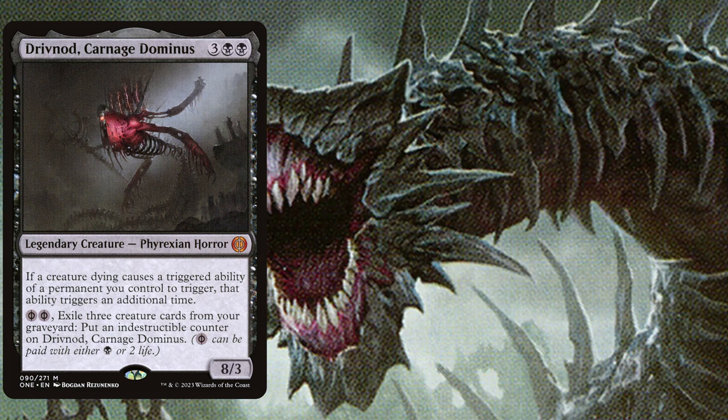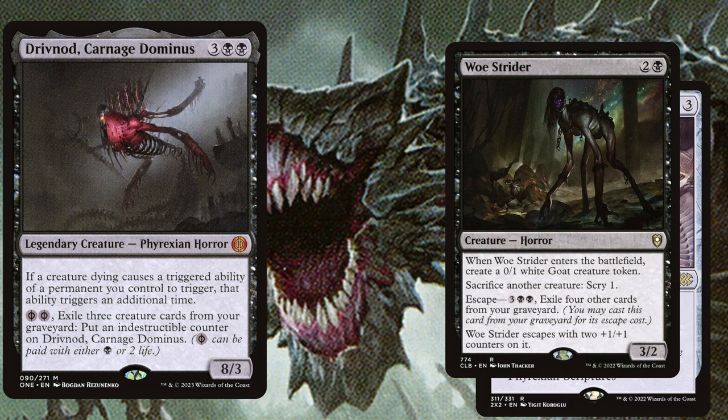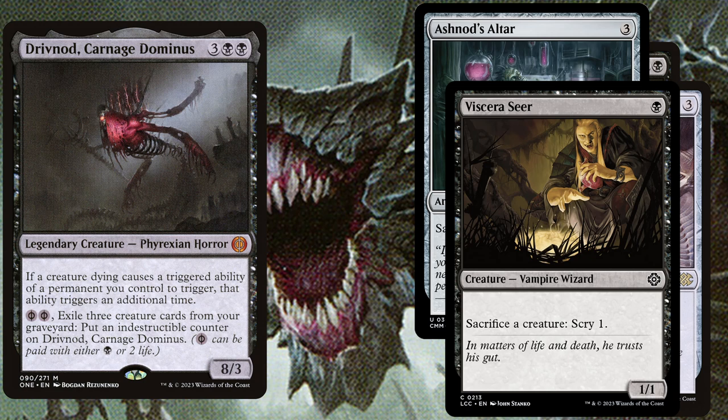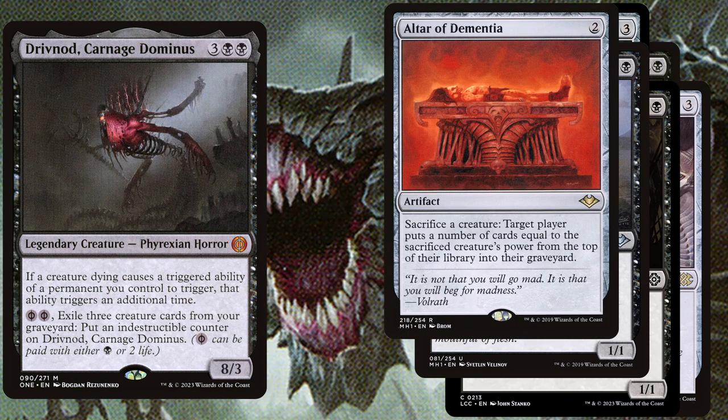Let's quickly go over our sacrifice outlets. Phyrexian Altar, 3 mana artifact: sacrifice a creature, add 1 mana of any color. Woe Strider, 3 mana 3/2: when it enters the battlefield, create a 0/1 white goat creature token. Sacrifice another creature to scry 1. You can also escape it for 5 mana and exiling 4 other cards from your graveyard — Woe Strider escapes with two +1/+1 counters on it. Ashnod's Altar, 3 mana artifact: sacrifice a creature to add 2 colorless. Viscera Seer, 1 mana 1/1: sacrifice a creature to scry 1. Carrion Feeder, 1 mana 1/1 that can't block: sacrifice a creature to put a +1/+1 counter on Carrion Feeder. Altar of Dementia, 2 mana artifact: sacrifice a creature — target player mills cards equal to the sacrificed creature's power.